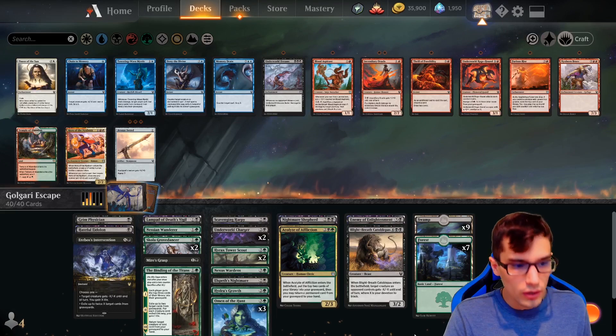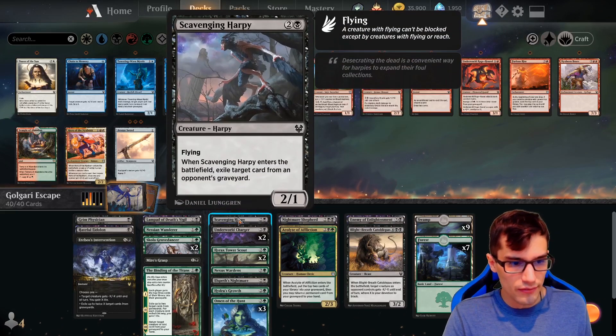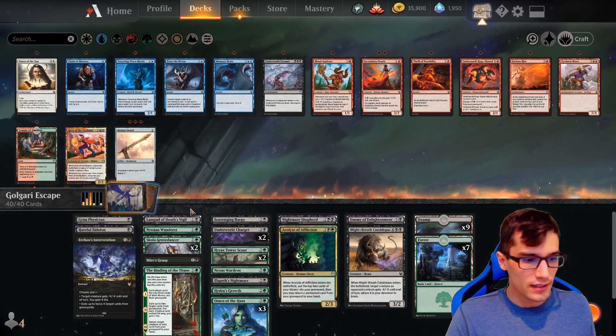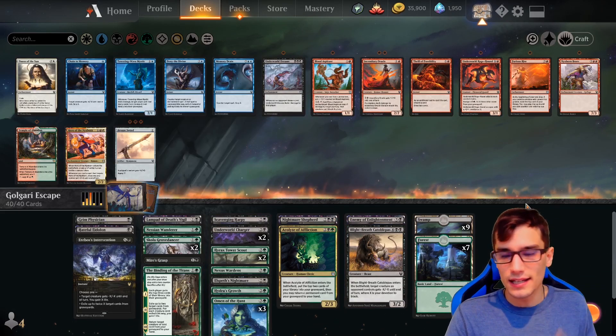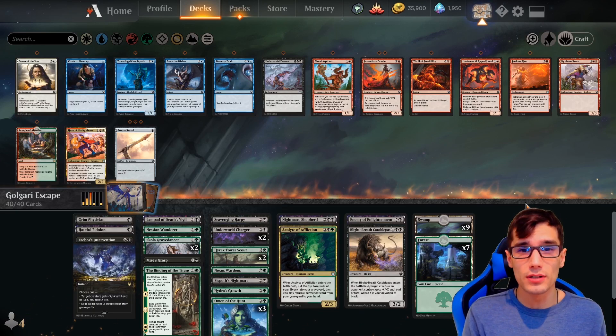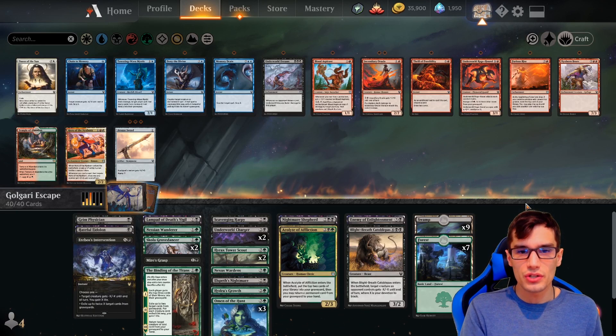We have a little bit of removal, some flyers like Scavenging Harpy, Nightmare Shepherd, and Enemy of Enlightenment. And a couple of enchantments to get us going because the set is filled with enchantments — it's almost impossible to build a deck without them.